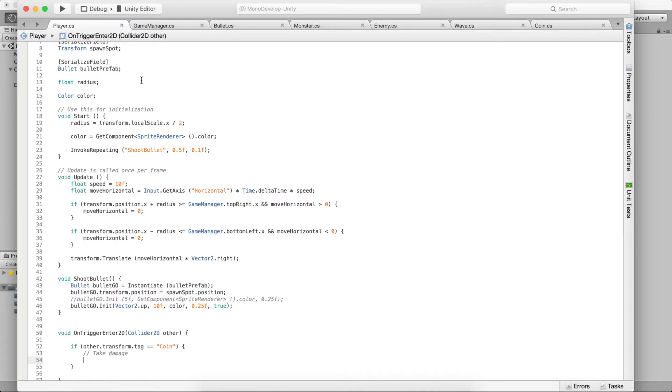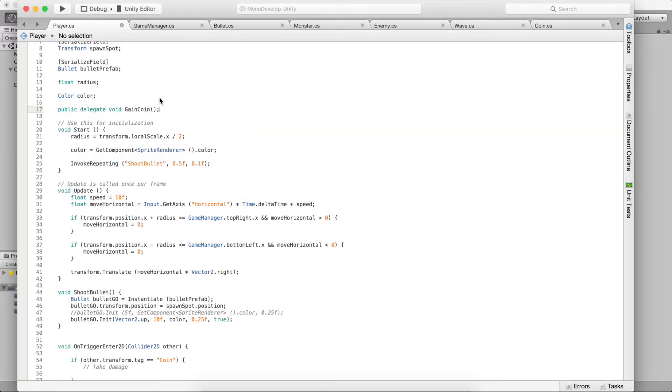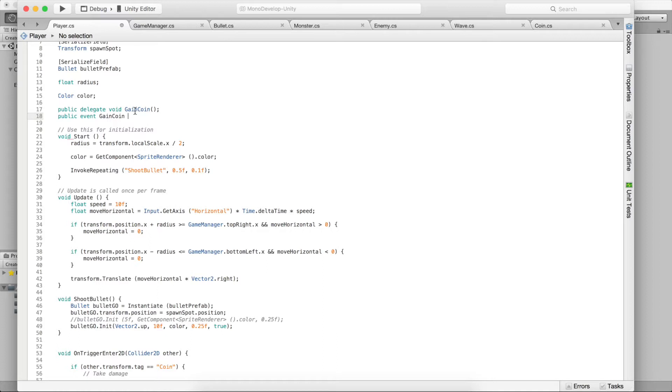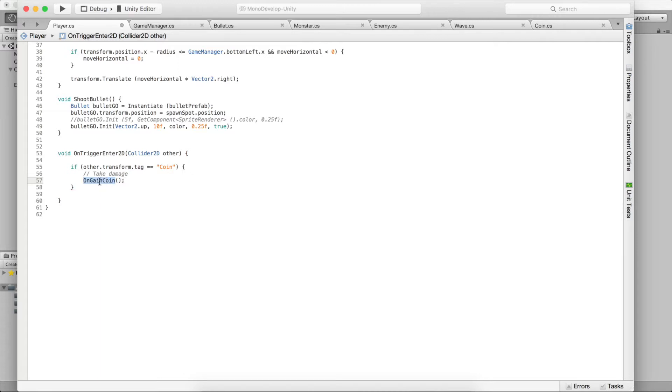C# has a really nice way to handle this using events. The way events work — I like to think of it as talking to the rest of your program. Whenever the player gains a coin, it tells the entire program 'I just gained a coin, do whatever you want with that.' GameManager will listen and increment the score. First, we'll need a delegate: 'delegate void GainCoin'. Then we declare a static event of type GainCoin called OnGainCoin.